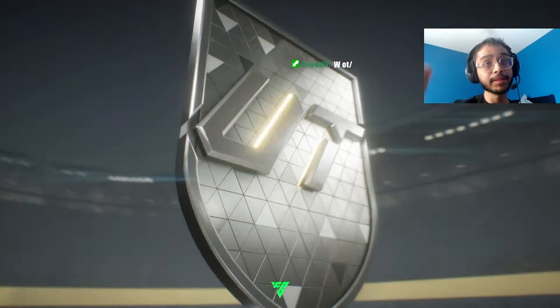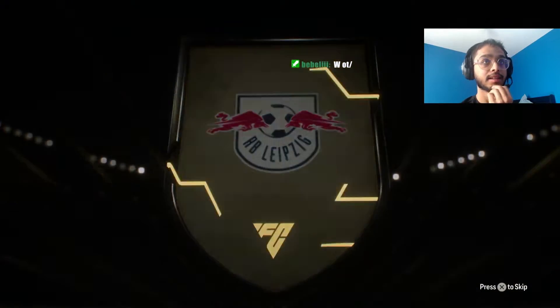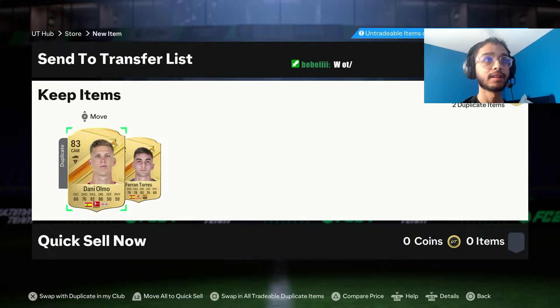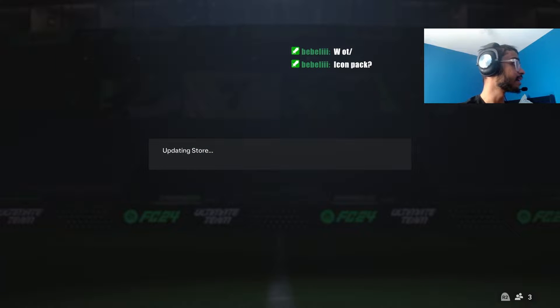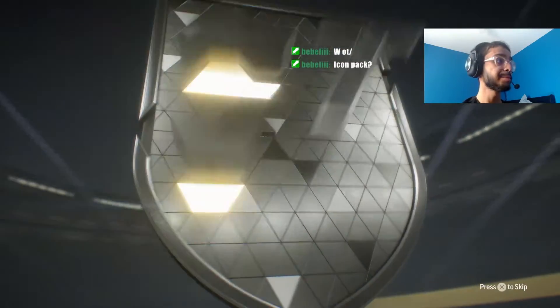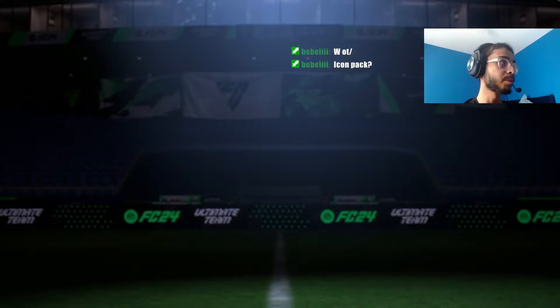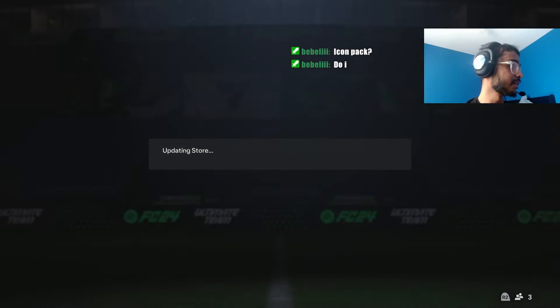Now we got an 81 times 2 — one Trailblazers would be nice. Icon pack? Yeah, we got the icon pack, I'm going to do it in a sec. An 83 plus — come on. Spanish left wing back, that is horrible. It's my boy Grimaldo. I've got to get rid of it. I need to do all of these packs first.